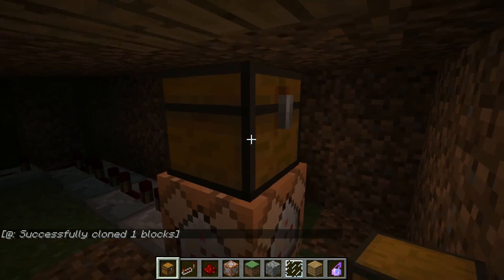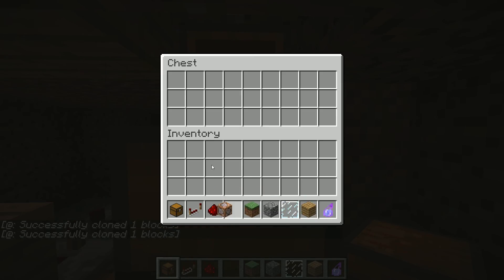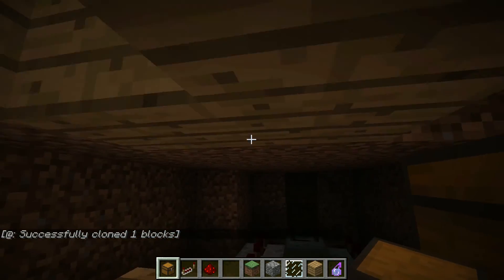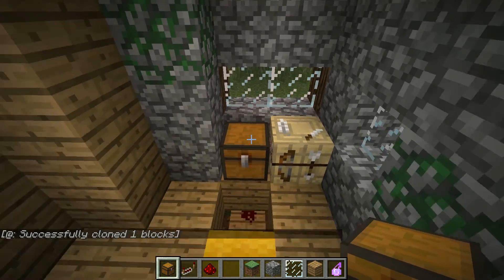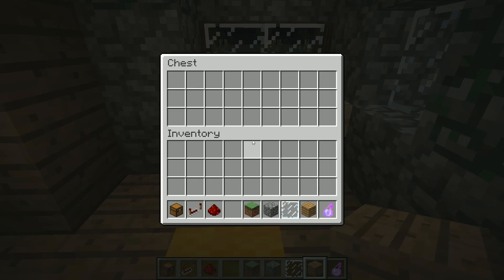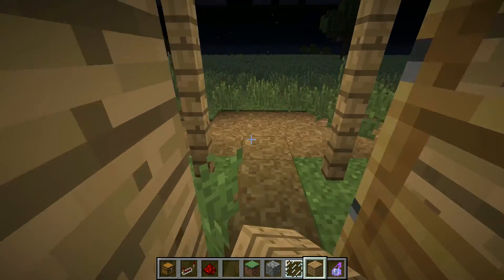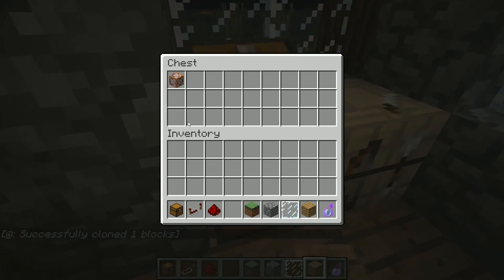What we had to do was place it over here — that's all. Now check it: the signal sends and we have our chest again.